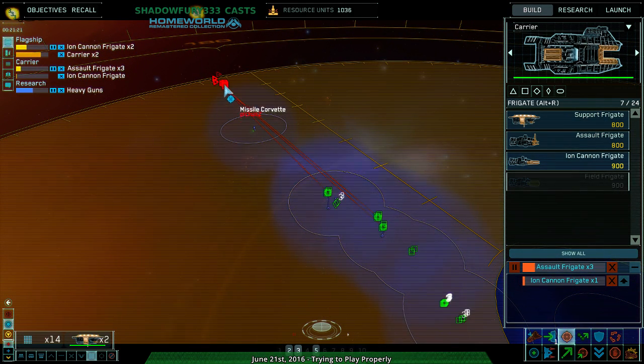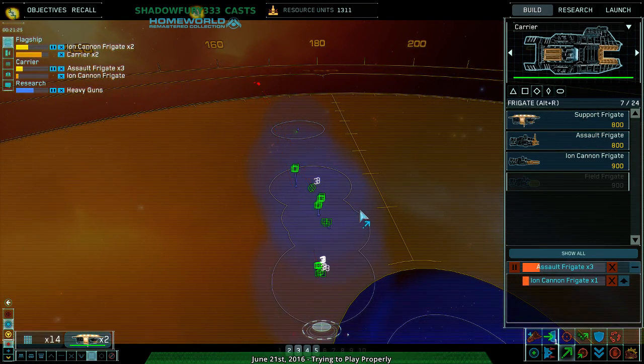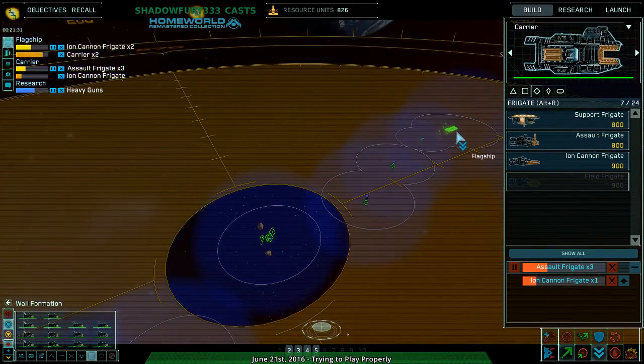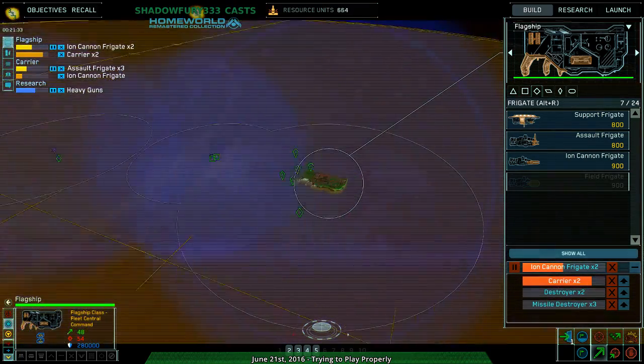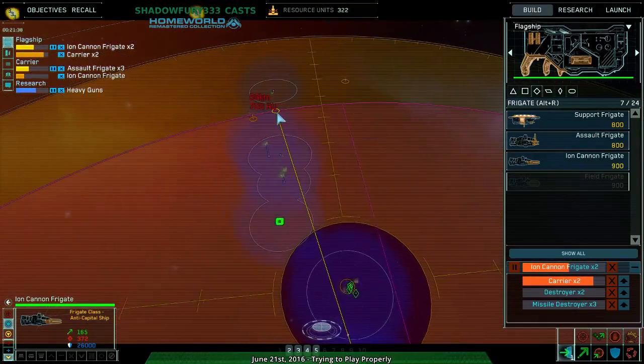Group two, get rid of the fighters. Group three, get rid of the missiles. You go into group four.